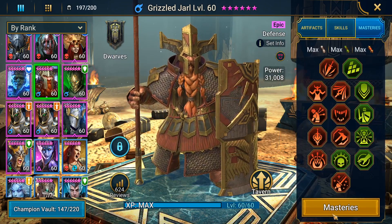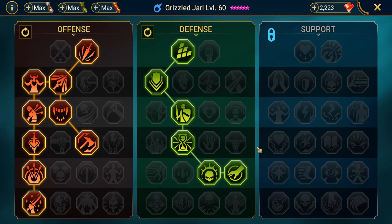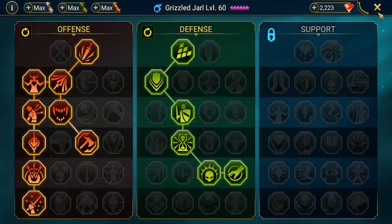I didn't actually realize he decreased people's max HP. I thought it was just the attack down. Yeah, I use him in Ice Golem all the time. This is basically just a Clan Boss slash dungeon build. If you don't have enough accuracy on him, instead of going down the defense tree, you can go down the accuracy tree and just pick up the usual suspects for the support tree.